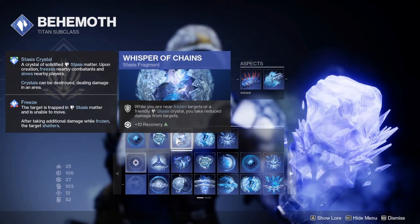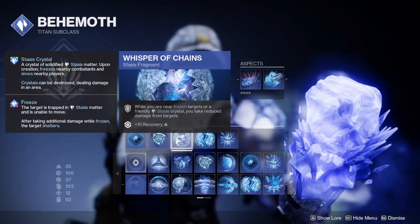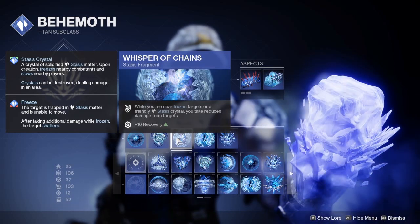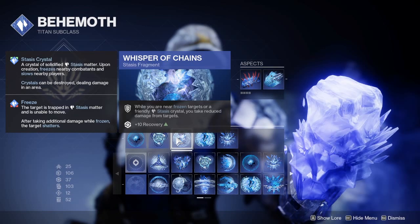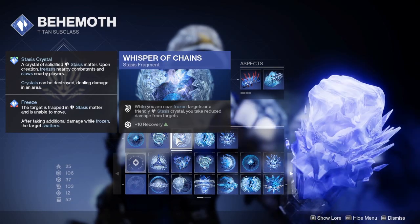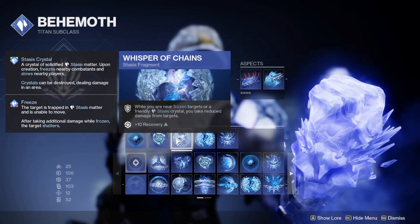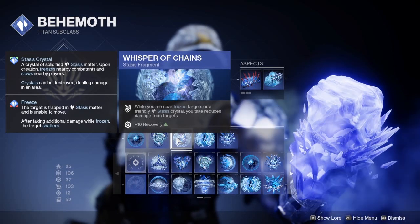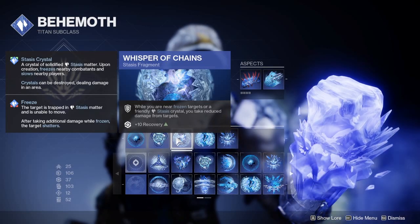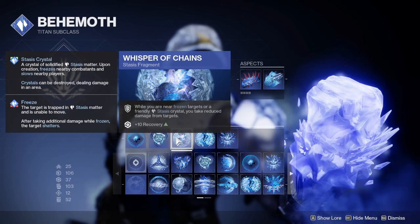The reason why I care about Stasis Crystals being around is because of one of the fragments we're going to talk about, and this is a good transition: Whisper of Chains. You get damage resistance when you stand next to a crystal or near a frozen target, which is kind of nice. So if you need a crystal in a pinch, you can just throw one up real quick and get damage resistance. You will be freezing quite a few targets as well, so this adds on to the damage resistance of your resilience stat and of Icefall Mantle's damage resist while you have the overshield, making you even more tanky.